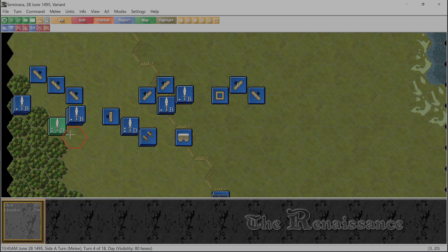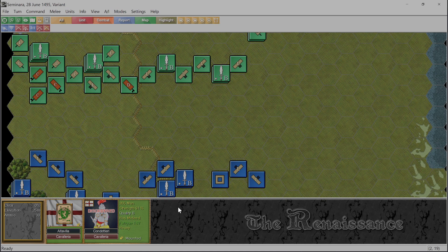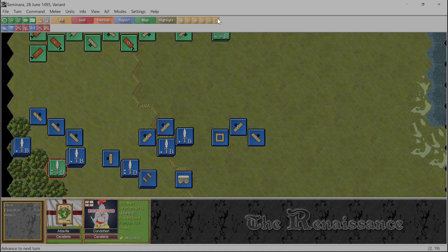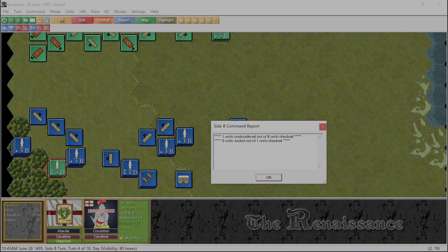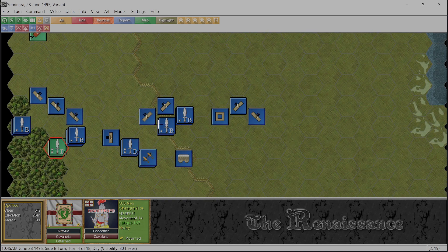We're about to find out what that means when we go to the Kingdom of Naples turn. Not a great turn overall. For the Kingdom of Naples we have only one unit undisordered out of six units checked, and zero units routed out of the one unit checked. I have a feeling that would have been the heavy cavalry - that would have been nice if they had routed.